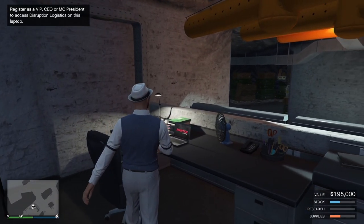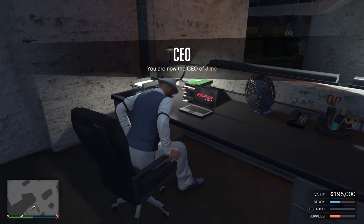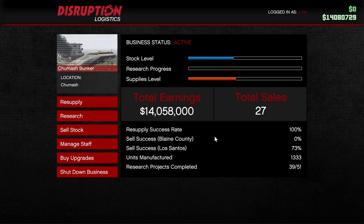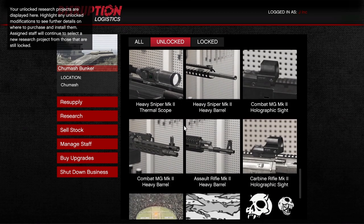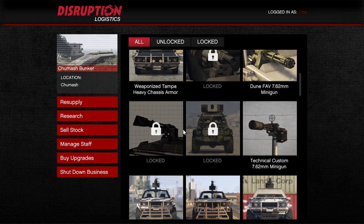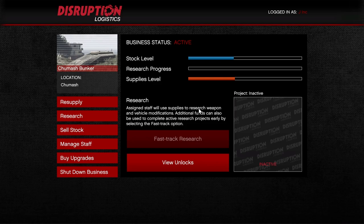Now let's go to the computer. This is your main computer where you do everything in the bunker — selling, resupplying, upgrades, everything. The first tab is the research tab. I won't be talking too much about it in this video because it really doesn't make you any money and this is a money guide. Essentially the research tab unlocks a lot of stuff, some useful and some not. If you want a dedicated video on the research tab, let me know.